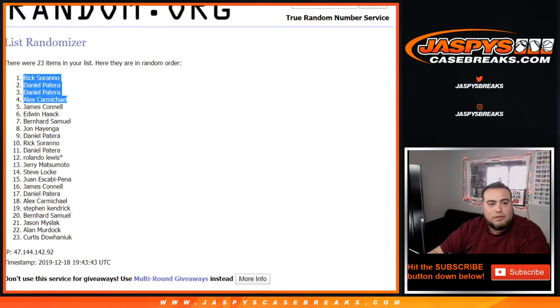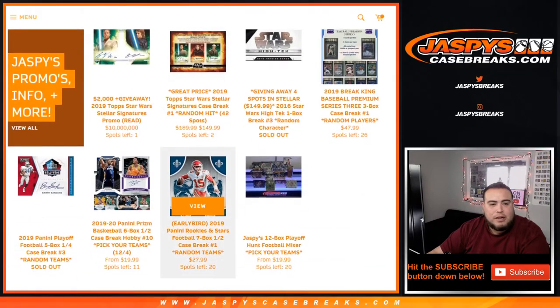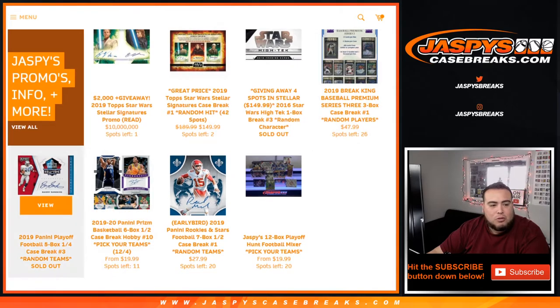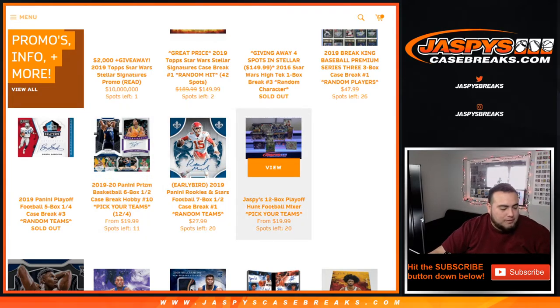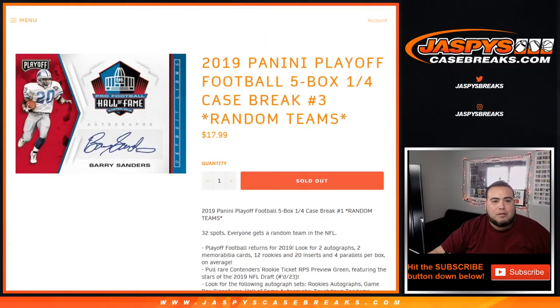Again there are other ways to win spots in the break. As you can see up here, we still have the Stellars promo. You can win spots in Star Wars High Tech, Break Kings Baseball, Playoffs — which is actually the next break we're doing — Prism, Rookies and Stars, and the 12-box football mixer. Prism Basketball is giving 2 spots away, Rookies and Stars gives 1 spot, Playoff gives 1 spot, 5 Stars gives 1 spot, Football Mixer gives 2 spots, and Break Kings gives 2 spots. JaspeeCaseBreaks.com — coming up next is another way to win a spot: Playoff Football. Appreciate you guys.